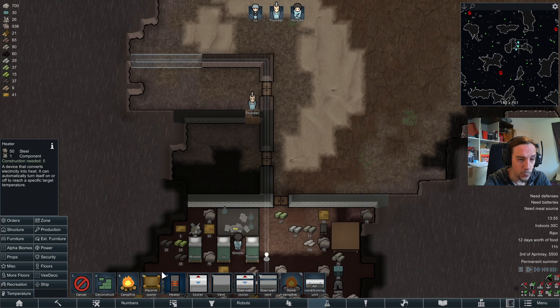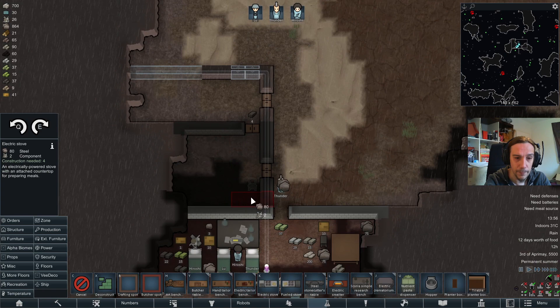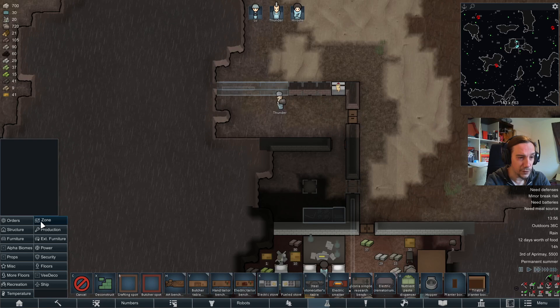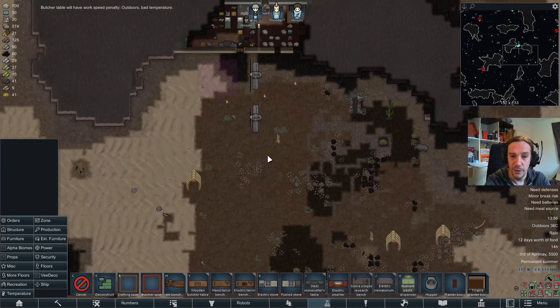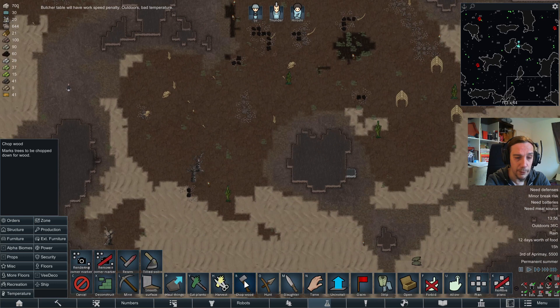I'm going to drop coolers here and here, and place the electric stove over here. We need some more light — as I mentioned, light affects your work speed. And last but not least I need the butcher table to facilitate some source of food production. Just a recurring set of basic things to do.